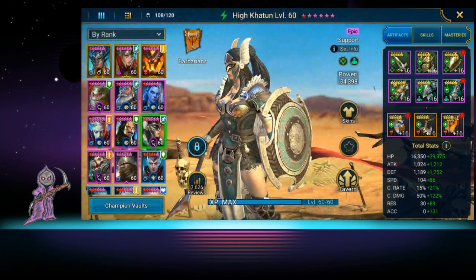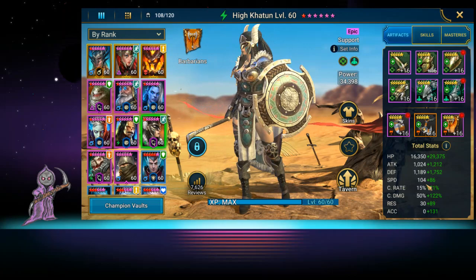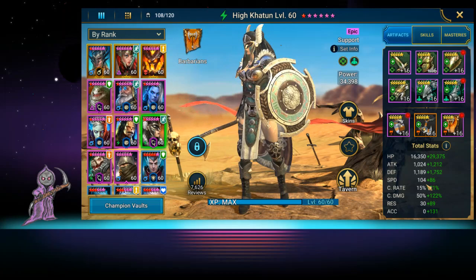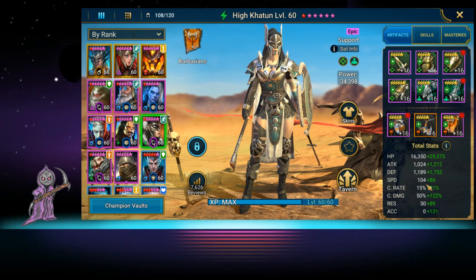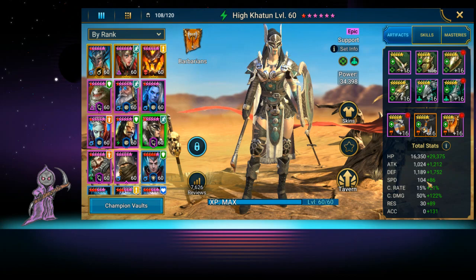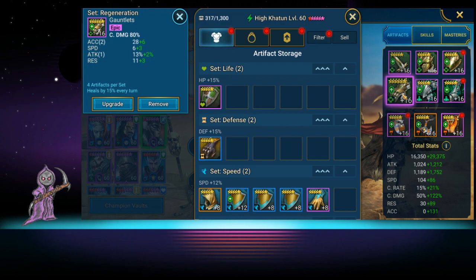For artifacts, it really depends on what you're going to use her for. I was bringing her into Spider in the beginning because I needed a spirit affinity speeder, so I built her in a Regen set because she has no heals. This is the downfall of almost every turn-boost hero - they don't have a heal, which is why Apothecary is so good. But she works if you have another healer or a protect-all-allies hero. I put a crit damage glove on her, which I honestly have no reason for.